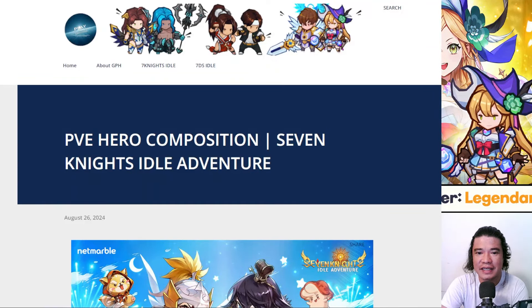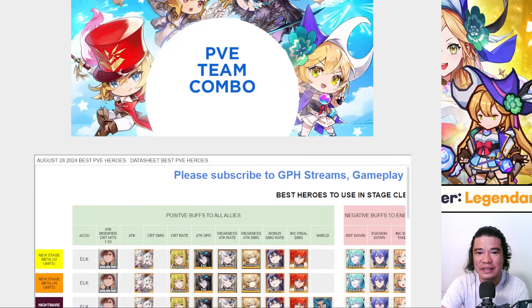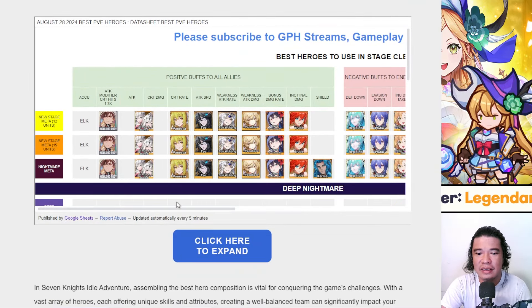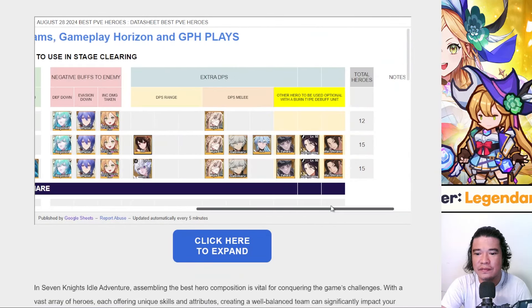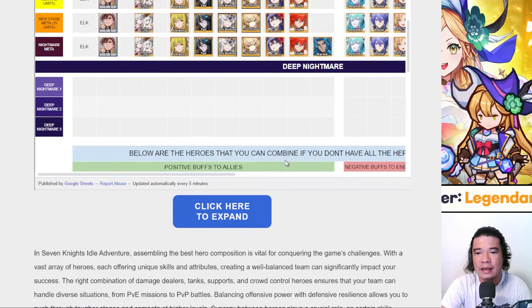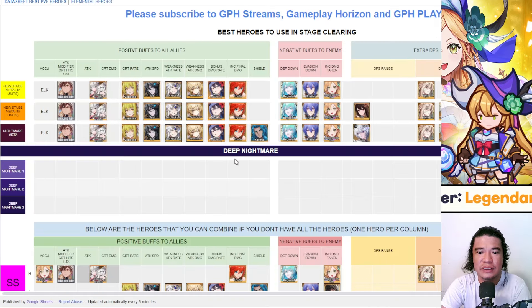So this is the vlog I made for Seven Nice Idol Adventure, and I also have Seven Deadly Sins Idol Adventure here. Let's go through this — this is the PvE team combo and we have the spreadsheet here. You can scroll this spreadsheet horizontally and vertically, and if you want to expand it you can click this button here to see all of the details.